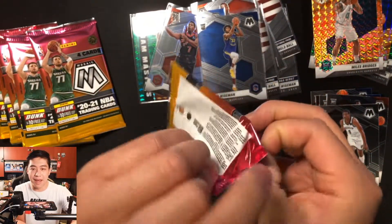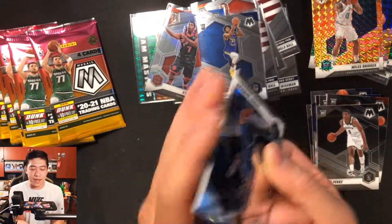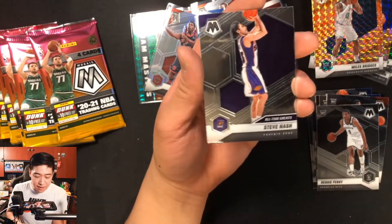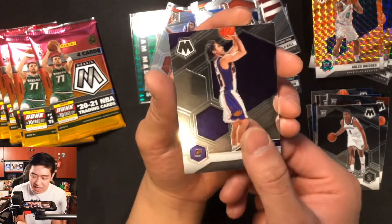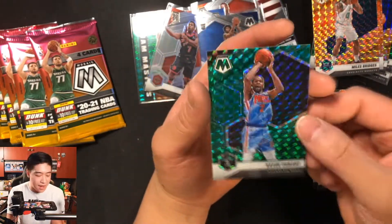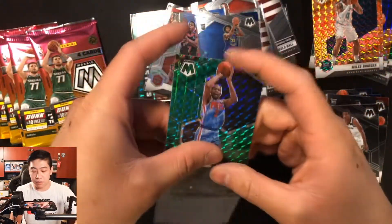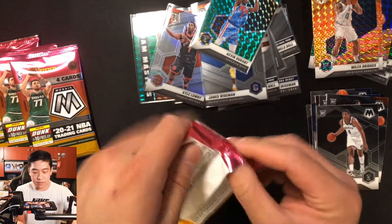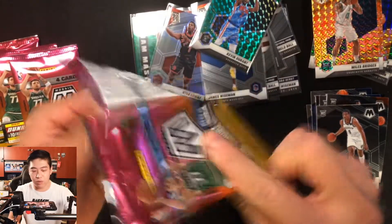Pack three: Jamal Murray — a Canadian! — Trey Burke, an All-Time Greats with Steve Nash, another Canadian, and a Kevin Durant green parallel. I'll take that KD green hit — he's always putting up numbers. That's our first good green hit, plus we hit James Harden green earlier too, so not too shabby.